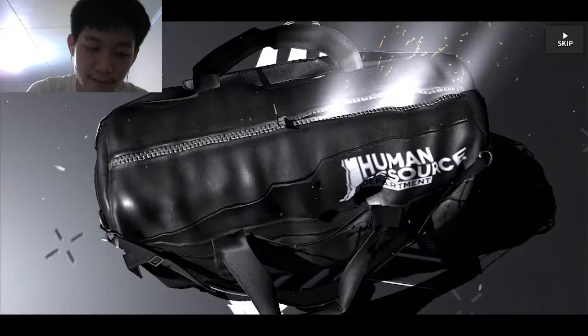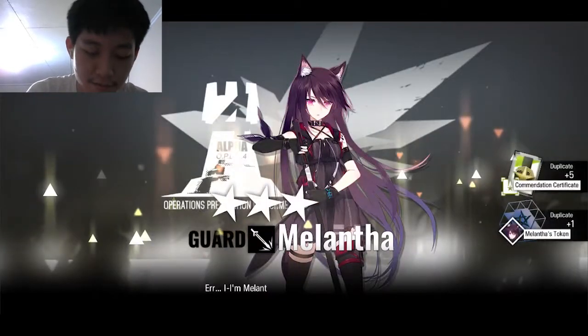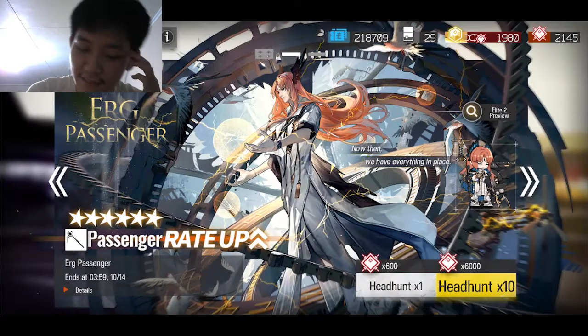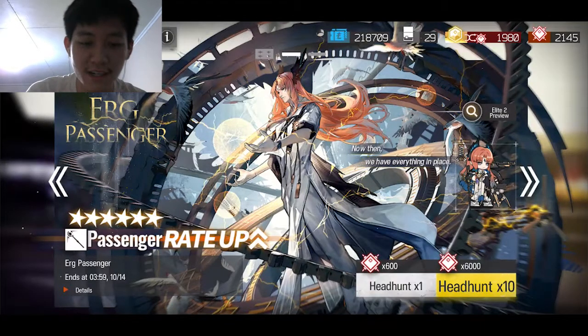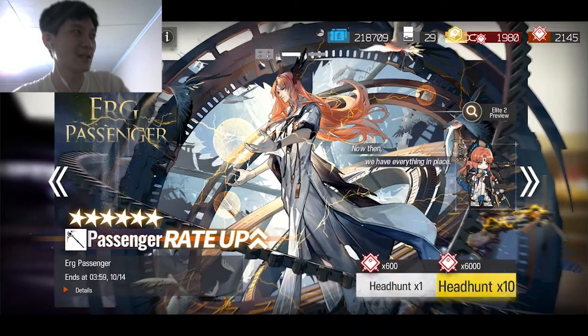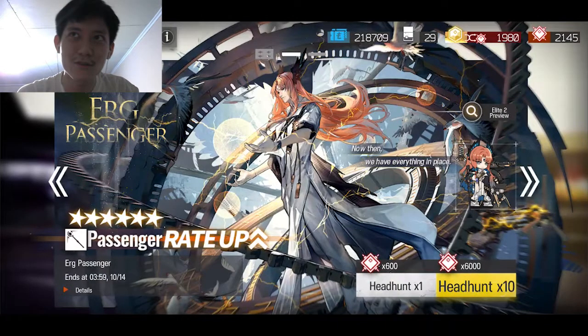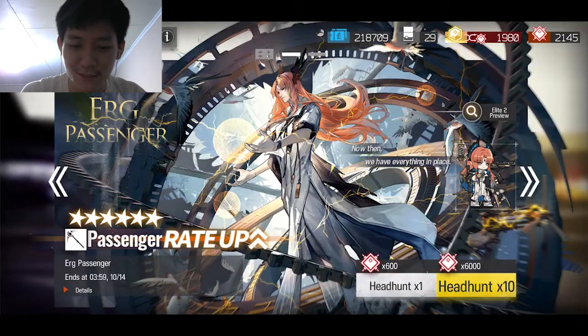Kita coba buka lagi, eh tadi masih ada ya chance-nya. Coba, oh udah abis guys. Oke ya, jadi kira-kira sampai segini video kali ini untuk gacha dari Passenger. Kesimpulannya, gue dapetin bintang 5, dan dapetnya tuh operator bintang 5-nya si Swyer, yang gimana sebelumnya itu gak kepake banget sih sampai saat ini.